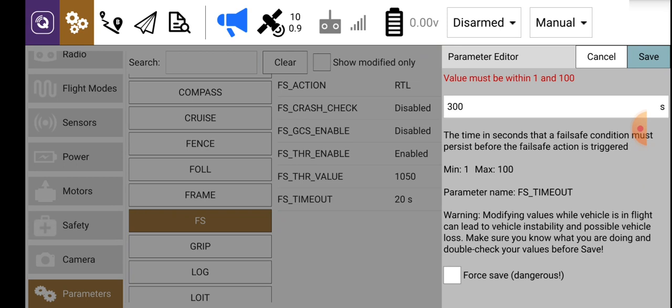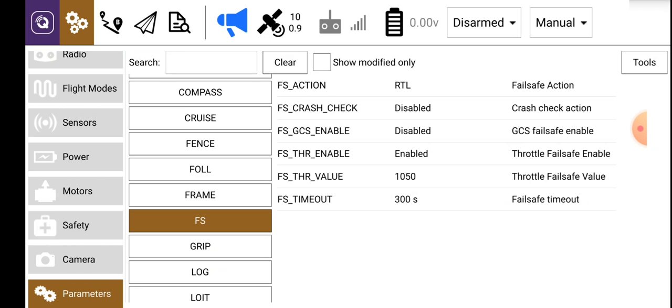It's safer to have a longer period so the mission can be completed in time. Then you select Forced Save, click on that, and then push Save in the top right-hand corner, and it's now saved. If you look at the bottom item, fail-safe timeout is now 300 seconds, and that is all correct. That's a very important parameter change that you have to make when using this app.